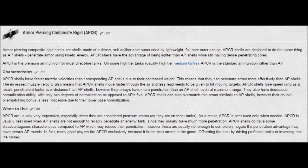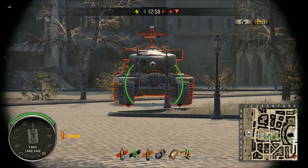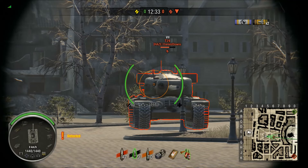Like AP, APCR will automatically bounce at 70 degrees, and it can also overmatch, and it does receive normalization, albeit a little bit less. APCR loses penetration much faster than AP rounds over distance, but it will always still have a higher pen value than AP in an equal scenario. It is worth noting that APCR usually has a higher muzzle velocity, meaning you don't really have to lead the target quite as much. Here we're going to see APCR penetrate the same spot that an AP round had penetrated, and then penetrate a spot where an AP round did not.